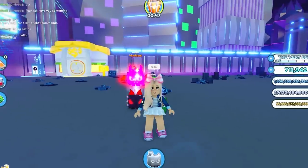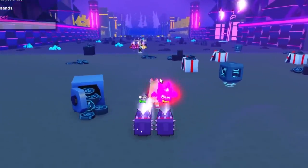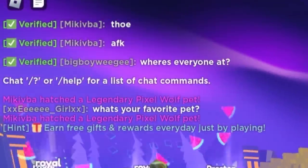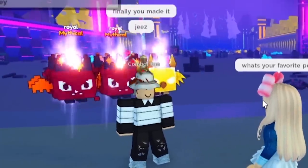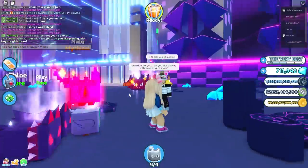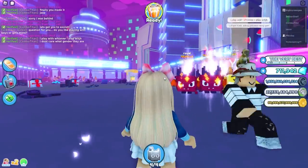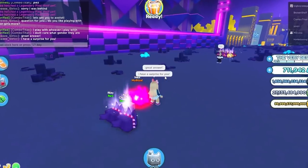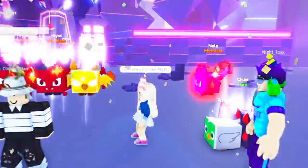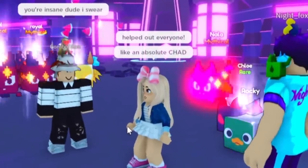I went to a new server altogether to test this, and again did not get anybody talking to me. Back in the private server, I asked Combo Titan if he wants to talk for a minute. 'Do you like playing with boys or girls more?' He says, 'I always like — let's get you to Axolotl!' This guy is just nice. 'I play with whoever I play with.' As it should be, Combo Titan — great answer. 'I have a surprise for you, gotta have my friend join.' What — you were the true MVP, man, helped out everyone like an absolute chad.